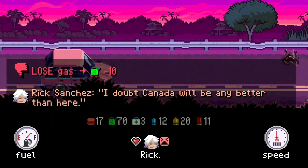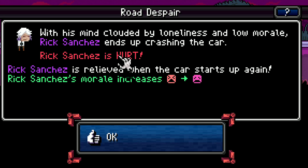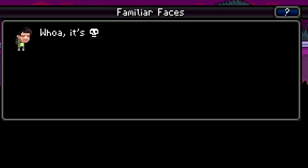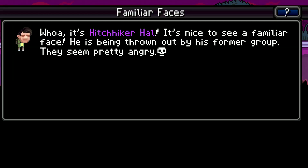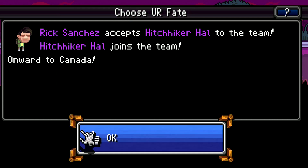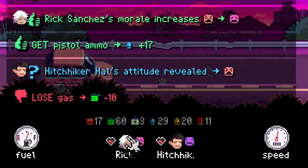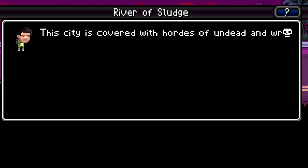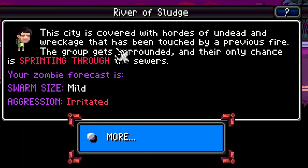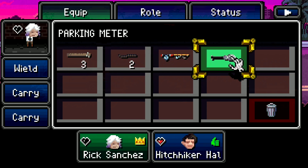I doubt Canada will be any better than here — why are we even going on this journey? Rick is hurt and he crashed the car — it's like the worst luck I've ever had in this game. Whoa, it's Hitchhiker Hal! We gotta bring Hitchhiker Hal with us — he's gonna be really important to this strategy of getting to Canada. Hitchhiker Hal has joined the party. There's a city up ahead pretty much covered with hordes of zombies, and now we have to go through the sewers, which is very difficult.